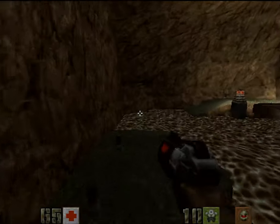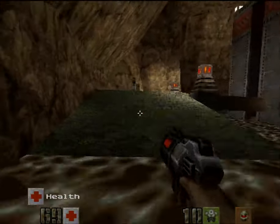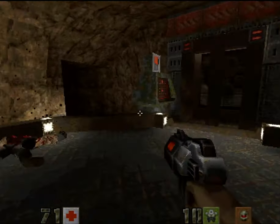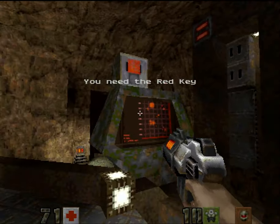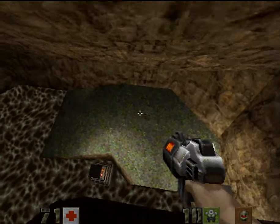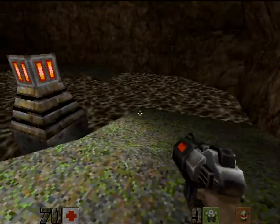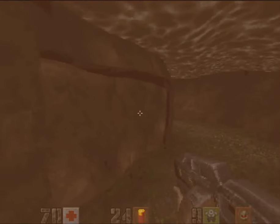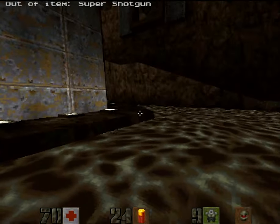Some more light guards here — not a problem. I'm going to go up here because you need a red key. You remember that area where I was shooting the shotgun guards from a distance? That's where I need to go, because that's where the red key is — they're guarding the red key.